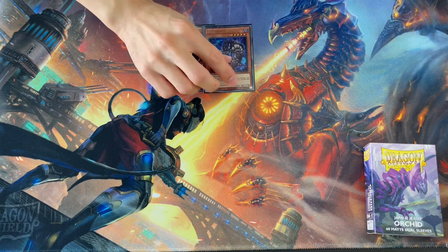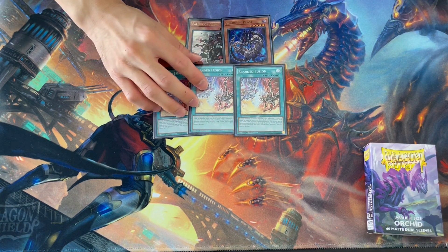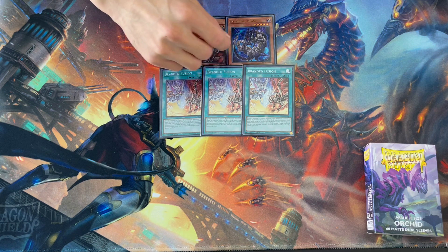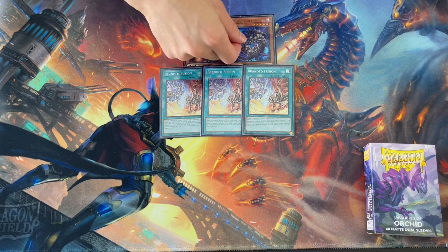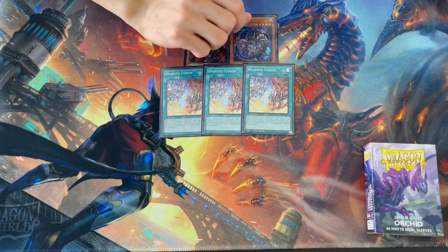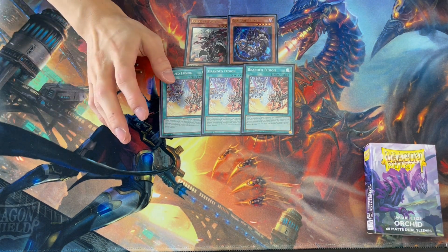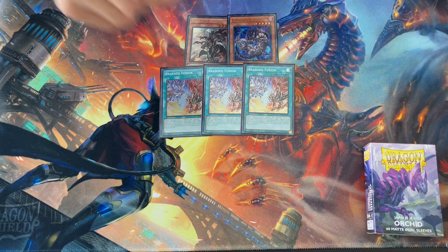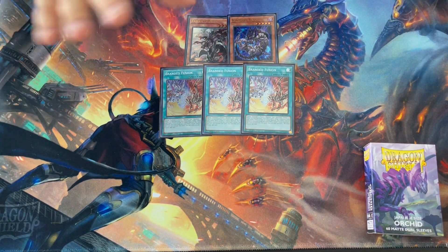Next is the actual Branded package, which is very small in this list. It's essentially just Fallen of Albaz, Shadoll Beast so we can summon Winda, and Branded Fusion. Nowadays because of Tearlaments, a lot of decks are bringing out Winda, which unfortunately means a lot of decks are probably main decking Dark Ruler. So where we were bringing out Winda before, it becomes less powerful when they have Dark Ruler. You send Fallen of Albaz and Shadoll Beast, bring out Lubelion, use Lubelion's effect to bring those back, and summon Winda.